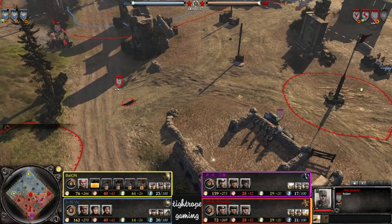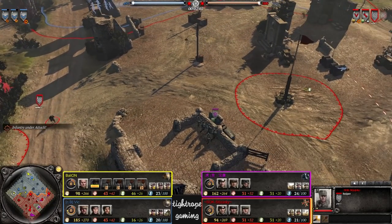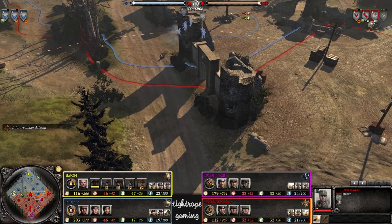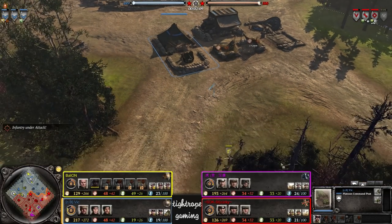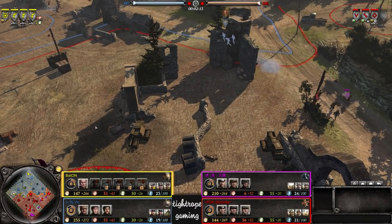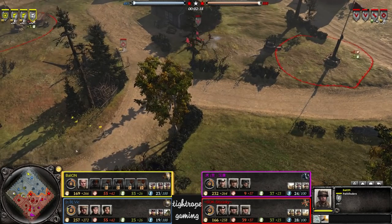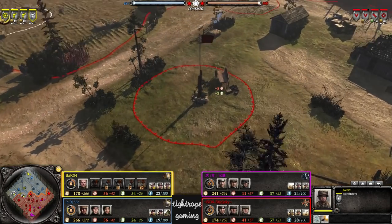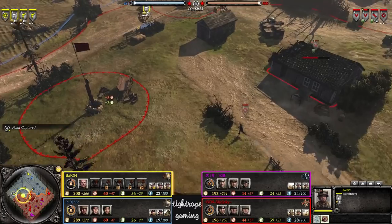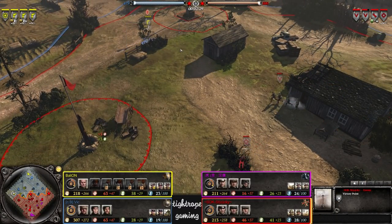We've got an early sniper from Stocky. Vic, of course playing Brits, does have the option to counter-snipe but does have to tech first — and has already done that. Going for a three-section start. We've got triple Pathfinders for Baton as well, so this sniper does switch back across to the other side. Still going to have a tough time with all these Pathfinders hiding around — could potentially get counter-sniped.